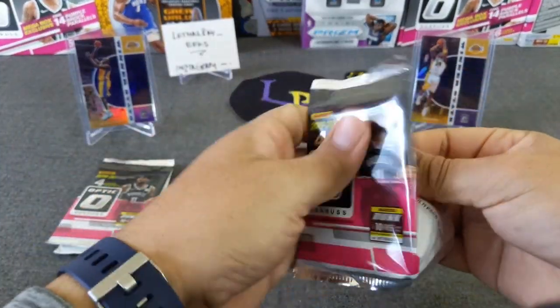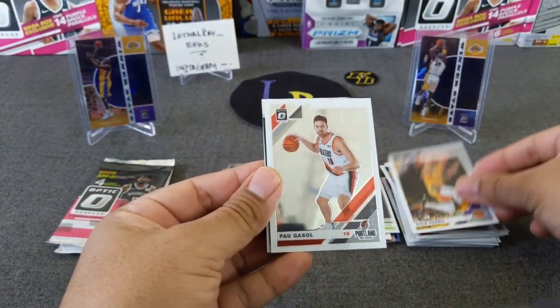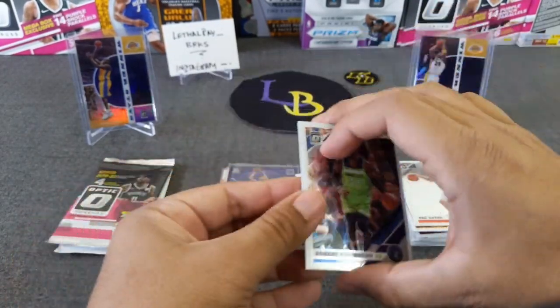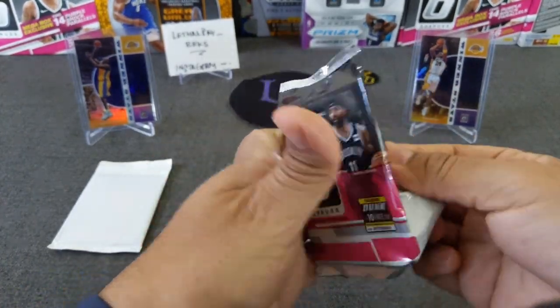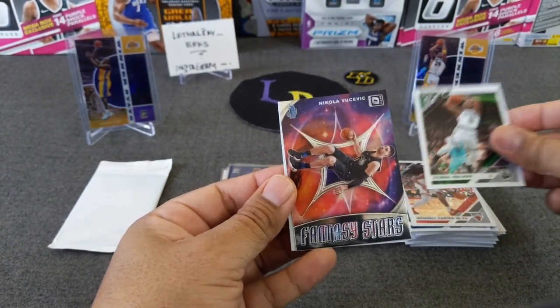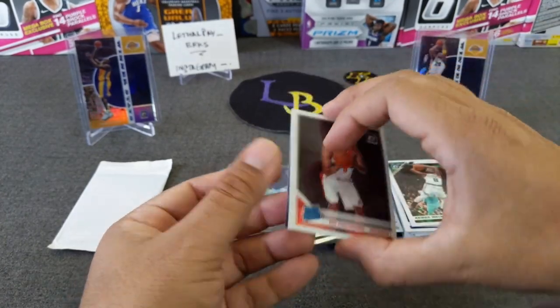Pack number two from the cello — Kyle Kuzma, Paul Gasol, Giannis My House, and Robert Covington. Third pack out of the cello — Wendell Carter Jr., Kemba Walker with an insert, Vucevic, and Rui Hachimura. The rookies have been pretty good in here.